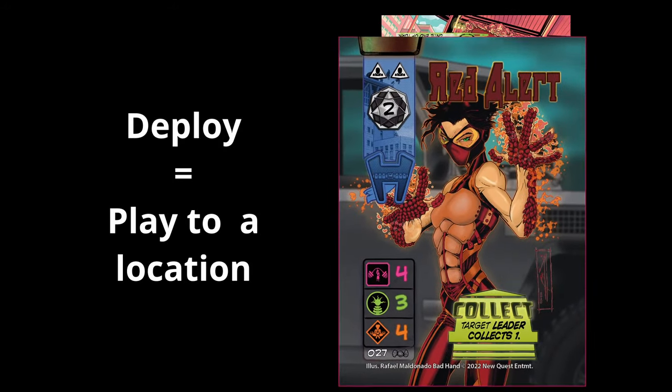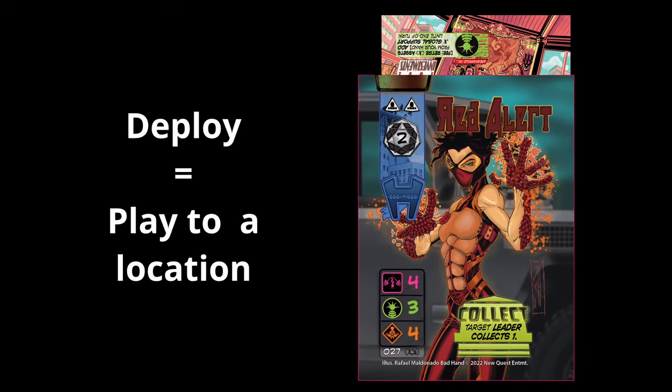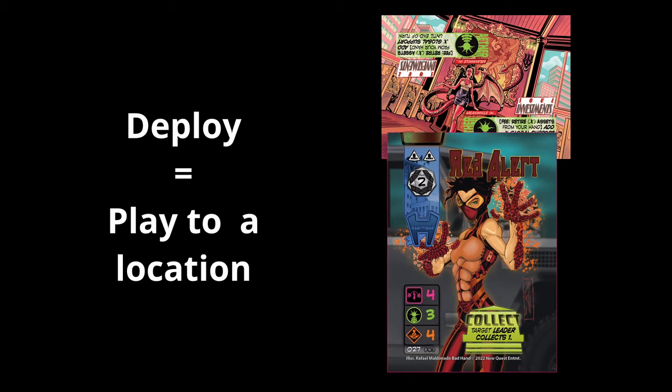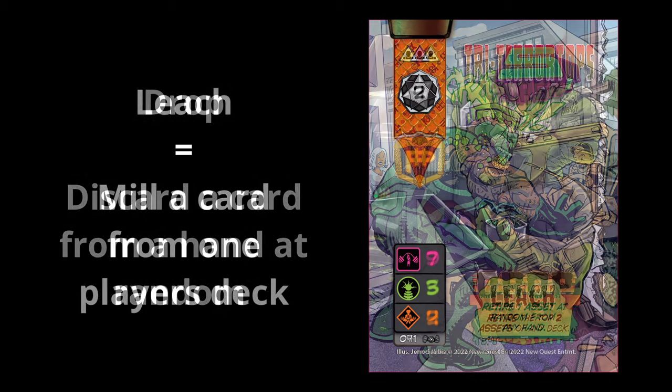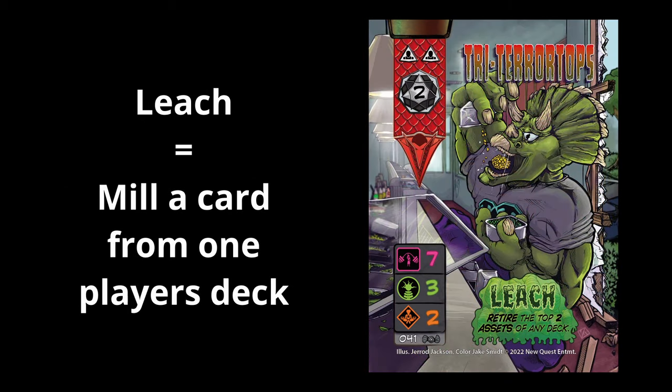Deploy is placing an asset from your hand into one of your teams face up as part of your normal turn. You will deploy it based on one of its three abilities. Next there's drop — it is a common deployment ability that will force a leader to retire at random one card from their hand. You may also see drop as part of larger abilities. Basically this is a random discard from a player's hand. The next ability is leech — it's a common ability that lets you retire assets directly from the top of your deck, so this is milling.